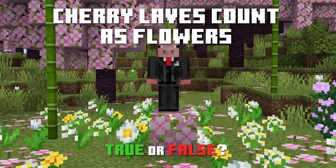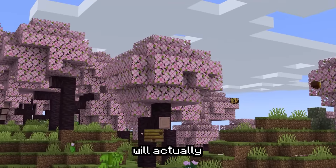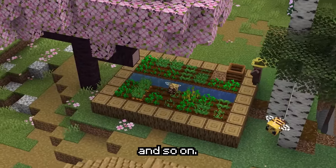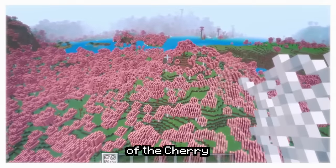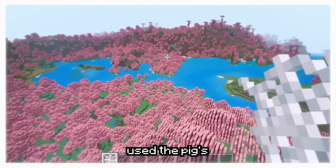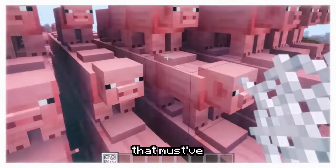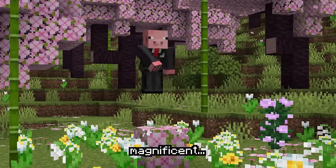Cherry leaves count as flowers — and what is that supposed to mean? It means that bees will actually use cherry leaves blocks as any other flower. It can be used to pollinate crops and so on. Fun fact: during early development of the cherry grove biome, the developers used the pig's texture as a placeholder for the leaves. To imagine that must have looked way better than what we have now. Absolutely magnificent.